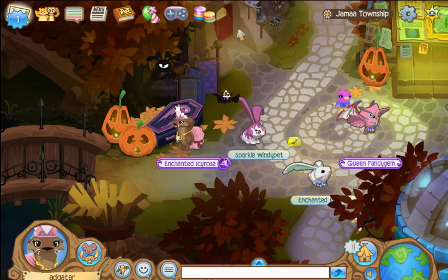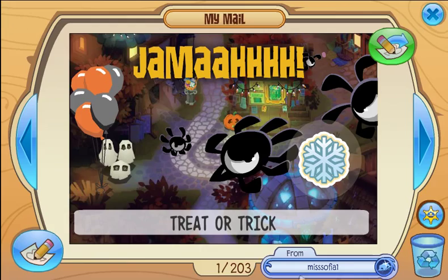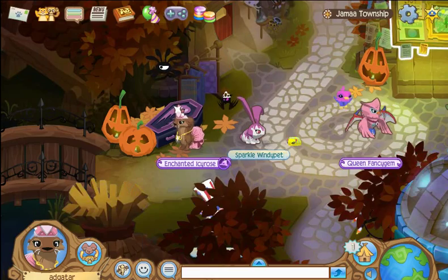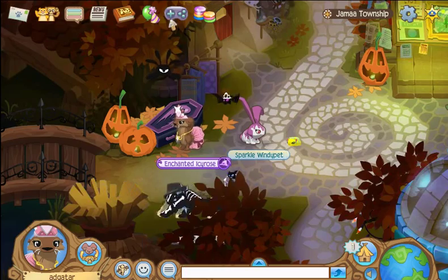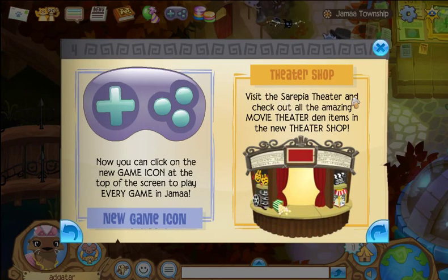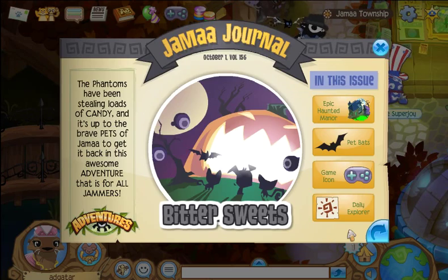The game icon is right here and there's a bunch of games you can play right here. And the theater shop doesn't have much stuff. I'm not sure if it has more, but maybe when I'm visiting around Jamaa I can have a look at that. I always click that accidentally.